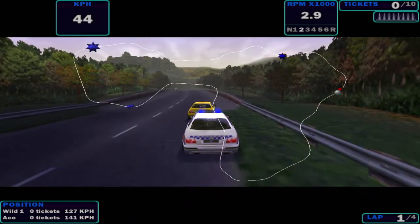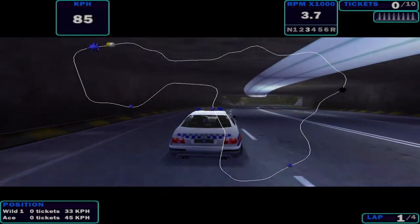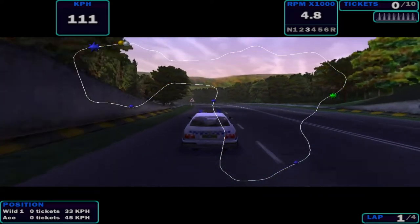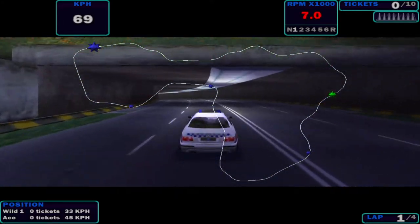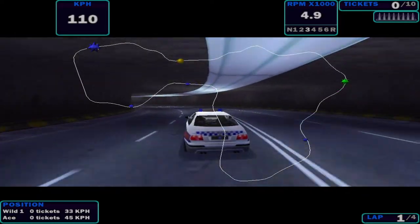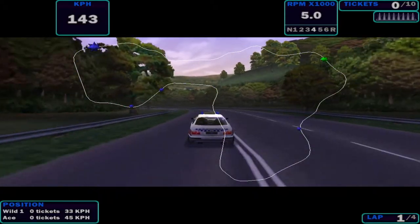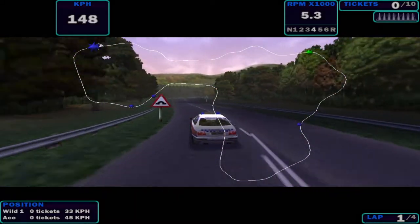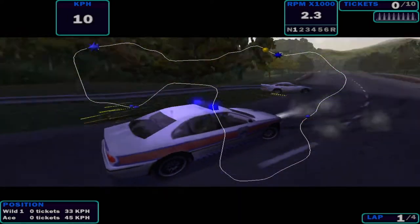Then I will show you a better solution for operating this wingman. What I want to do is order him to do a U-turn, just like Need for Speed 3. So when the police is doing a U-turn, it has more possibility to hit the speeder. So when I saw the dot, I release, then I hit.